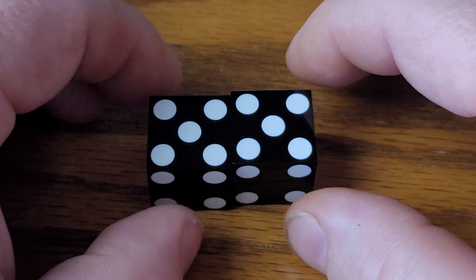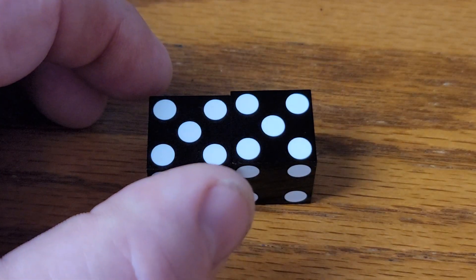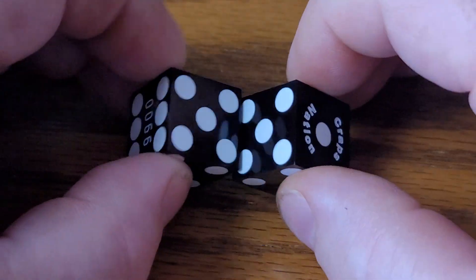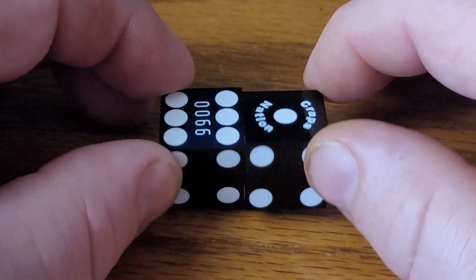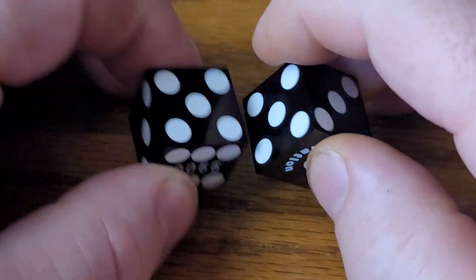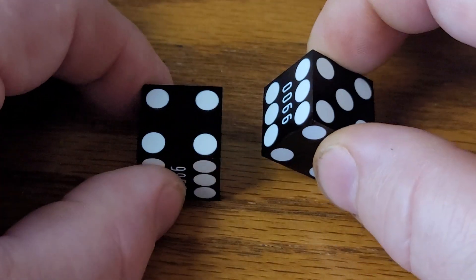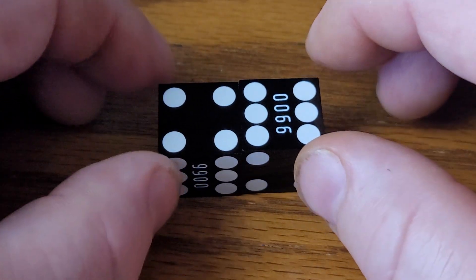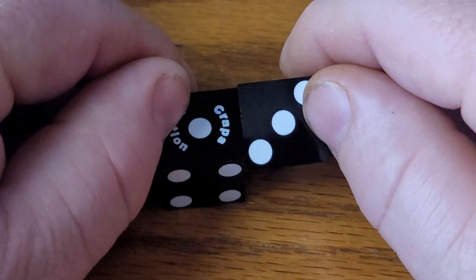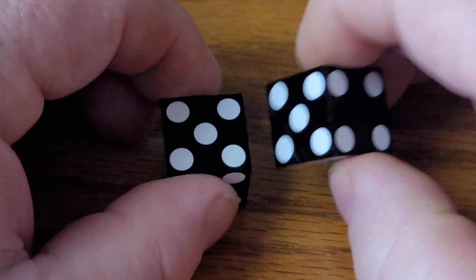And then we can do double implodes — that's where your six-one, four-four, one-six, and three-three come up. Then we do a double explode: four-six, six-four, three-one, and one-three. That's how I came up with 90 different possible results.